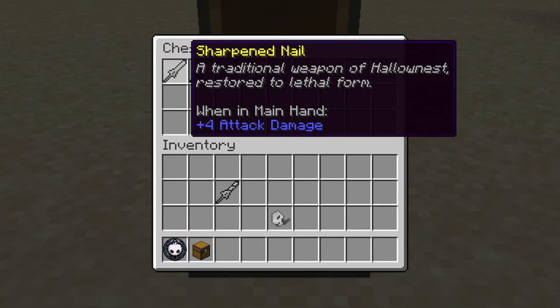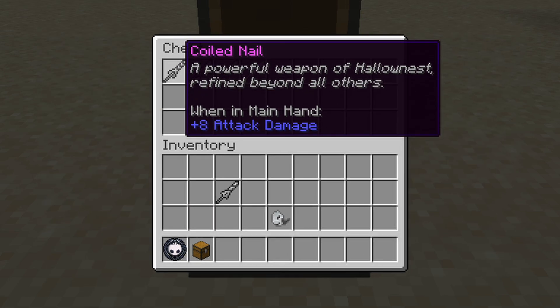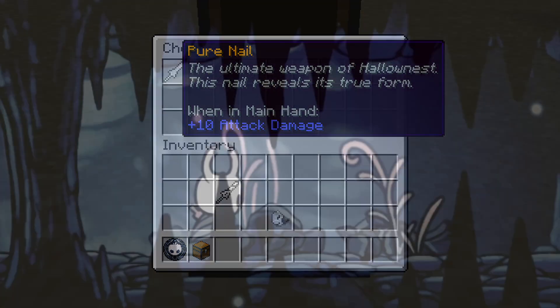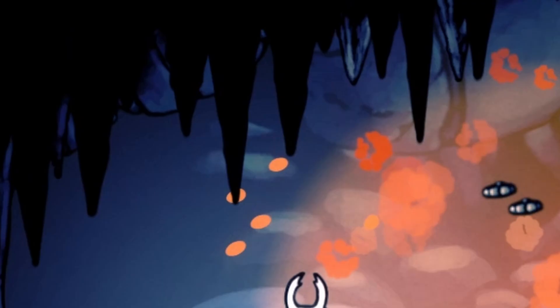The Sharpened Nail deals 4 damage, the Channeled Nail deals 6 damage, the Coiled Nail deals 8 damage, and the Pure Nail does the highest damage of 10 points. Just like Hollow Knight, if you hit an enemy with the Nail, it will give you Soul.